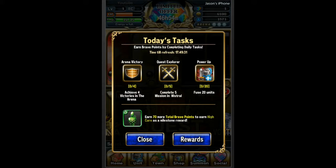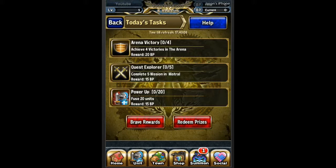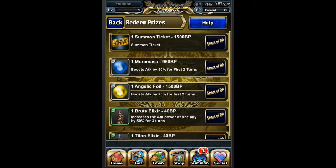Today's task: earn Brave Points by completing daily tasks, time to refresh in 17 hours. You've got some daily events — Power Up, Fuse 20 units, Achieve 4 victories in the arena, Complete 5 missions in Mistral. Earn 70 more total Brave Points to hit the milestone reward. They have daily things — definitely cool. You get 20 BP, 15 BP. I'm not sure what Brave Points are exactly, but there's a shop where you can redeem prizes: 1 summon ticket for 1,500 BP. I'm guessing BP is their premium currency.